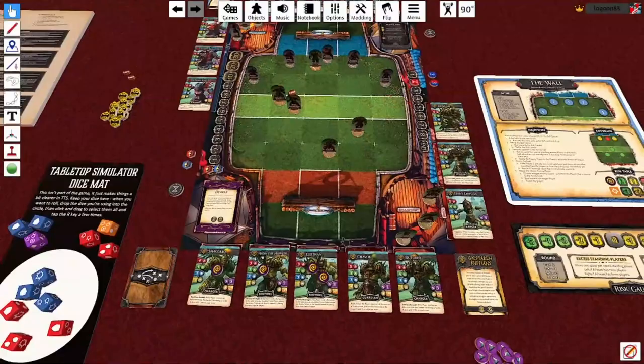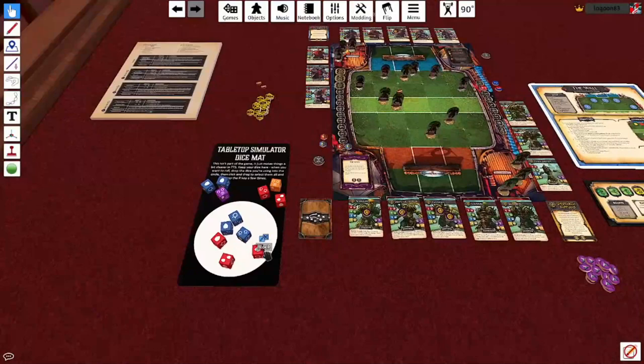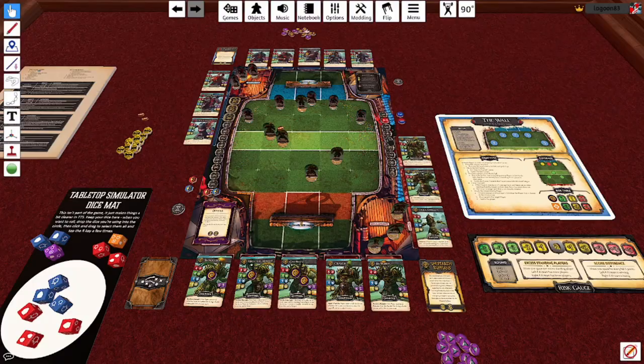As the solo manager, your side of the board looks pretty much as you'd expect. You'll notice you've got all the dice on your side because technology hasn't got to the point where we can get a board game to roll dice for you. You've got your player cards, your squad slots and bench slots, your focus card, your tactics deck. When it's your turn, you are playing exactly as you would against a human opponent. The only time the game changes is during the AI team's turn.